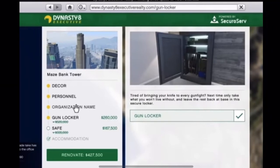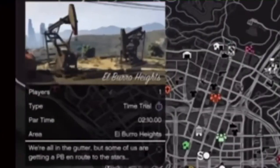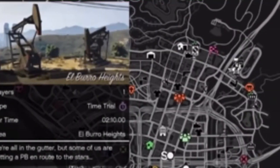We also have our offices on discount for what I believe to be 50% off, which is a great discount. You can buy them and renovate them for 50% off.